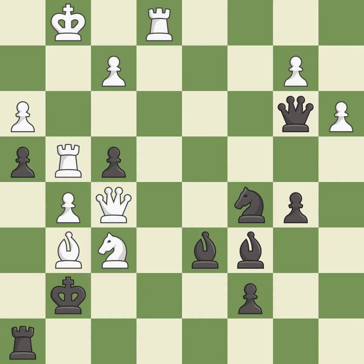This allows a forced checkmate — it is an inaccuracy. This wins material — it is good. This removes a knight that put the king in check — it is best.